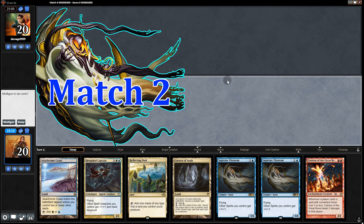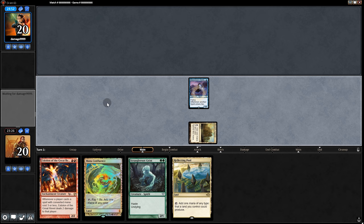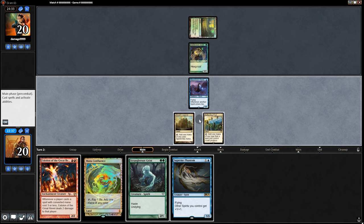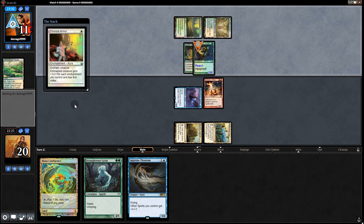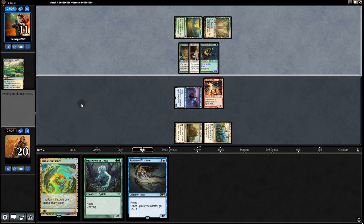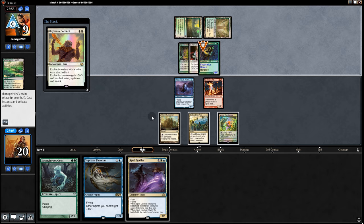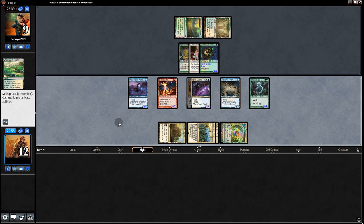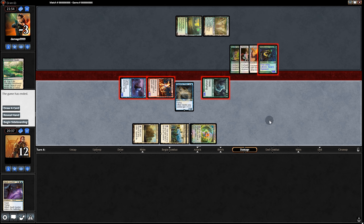On to the next match. Opening hand — could be better, but the curve is good so we keep. Play the Wanderer, pass back. And it's Bogles. Eidolon or Geist — I think we go aggressive route with Eidolon, swing for two. Opponent plays Spidersilk Armor giving it reach and first strike. We pass with Spell Queller held up. No land drawn, so we can attack with both — do we have lethal? Yeah we do. One block, but it's too late for our opponent. I was not sure we were going to get that one, but it was good that we did.